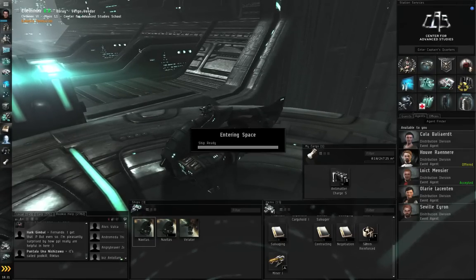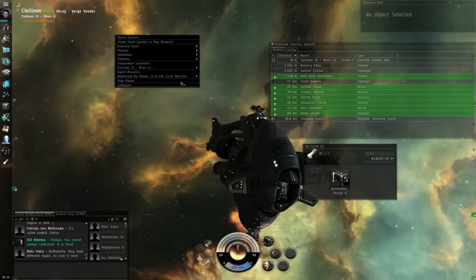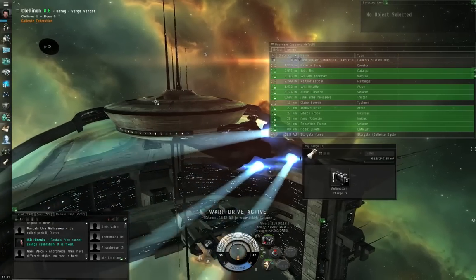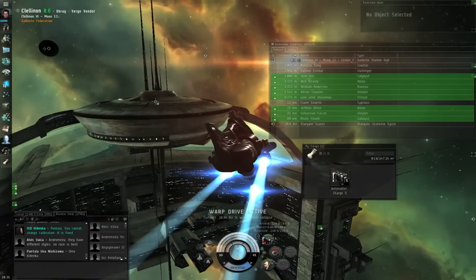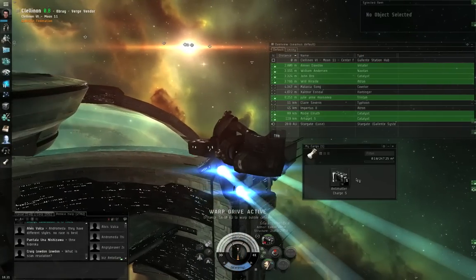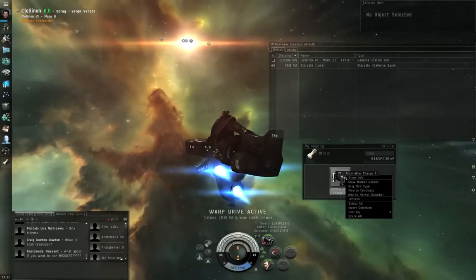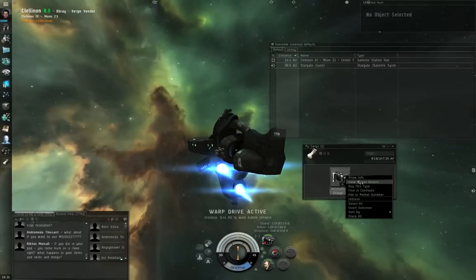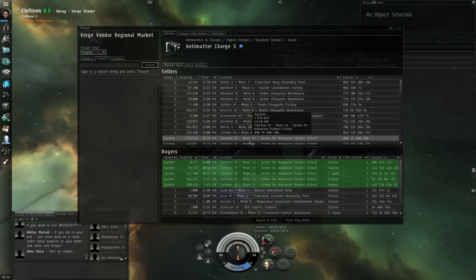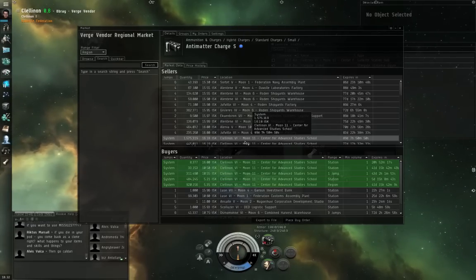This episode is getting long enough, so I'm going to get through this as quickly as I can. Right-click, Balancing the Books, Encounter, Warp. There are plenty of players selling ammunition — your initial supply given by the tutorials will only last so long. You can right-click the ammunition and view market details to buy more. If you want something with slightly longer range and less damage, you can look up Lead Charge or Iron Charge.